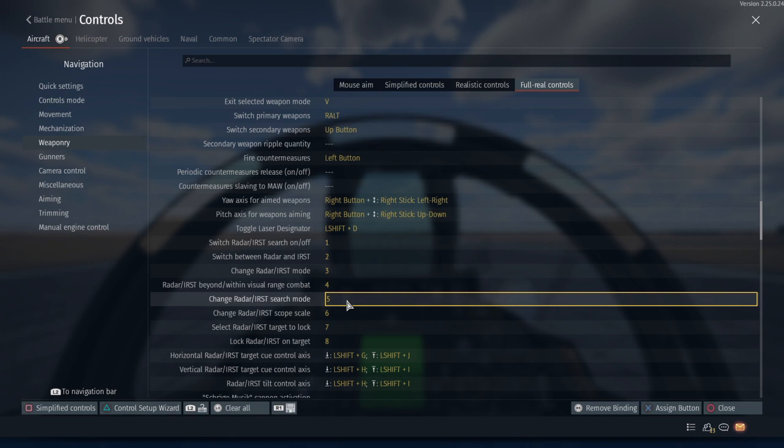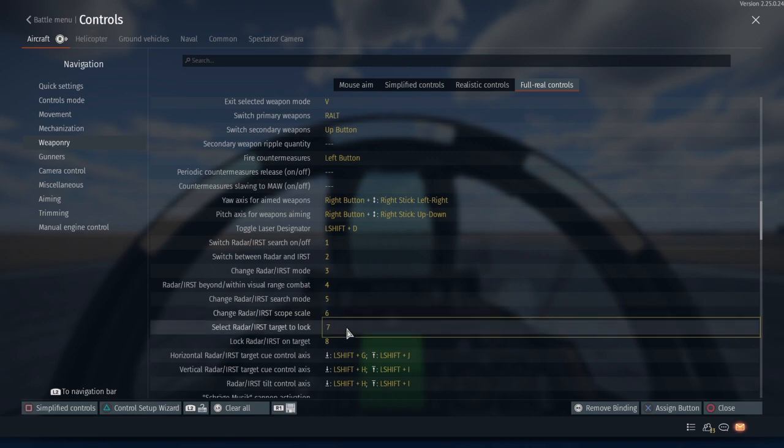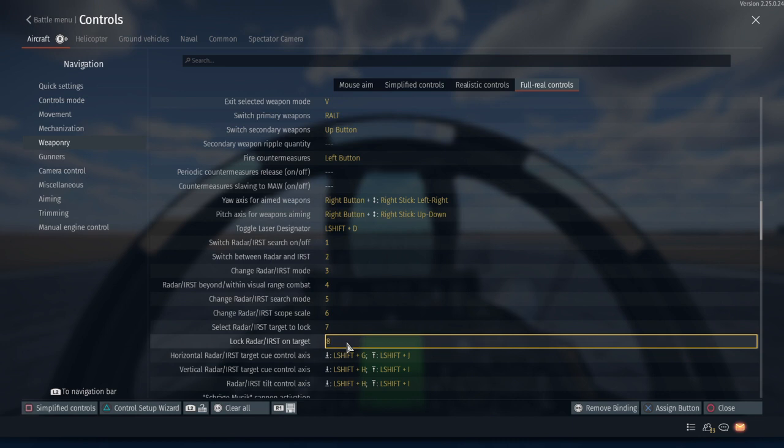This highlighted control is the width that your radar searches from left to right — how wide it searches. Next is the range, which controls how far it searches. Next is switching targets on your TWS, or track-while-scan mode. And then next is locking up enemies on your radar.